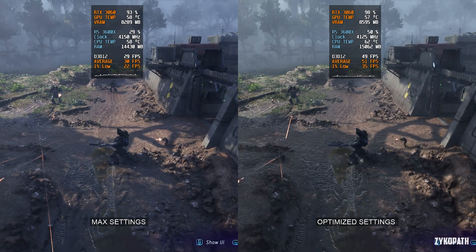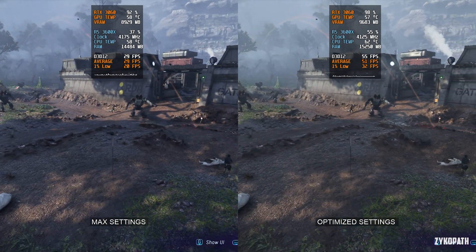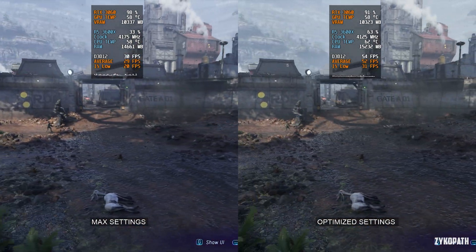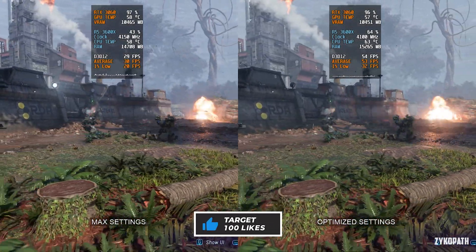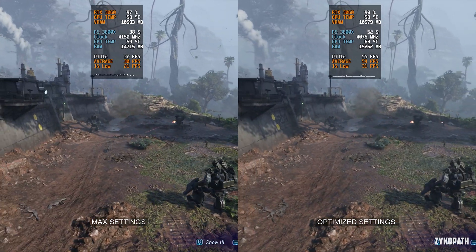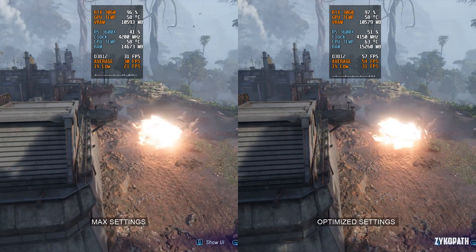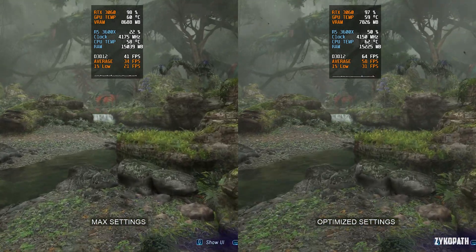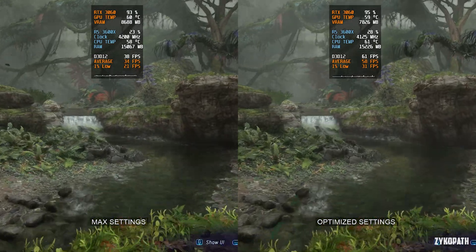Considering how many settings are broken or buggy in this game, we still managed to get quite a respectable FPS boost with the optimized settings. I imagine we could have still squeezed out more FPS if those broken settings were working properly. If you want even more FPS, I recommend you use the quality scaling option instead of the ultra quality option, as I genuinely couldn't tell the difference between the scaling quality options in this game, which is questionably and unbelievably great.